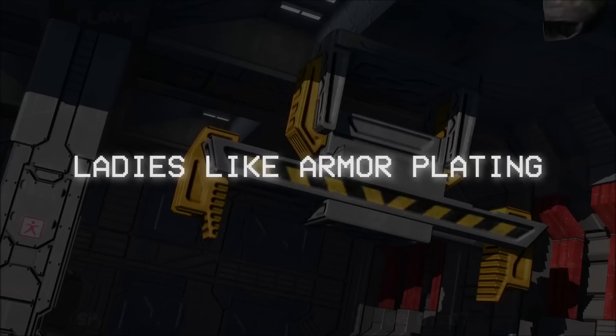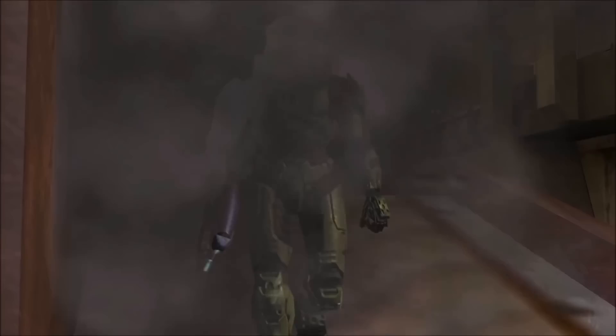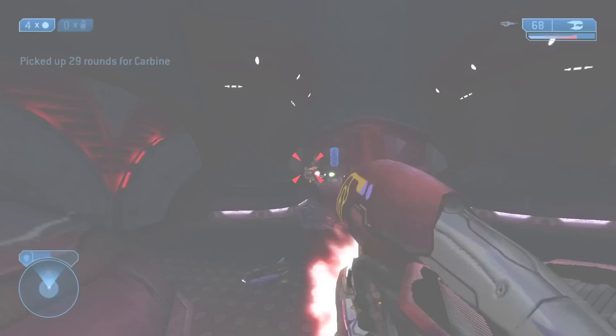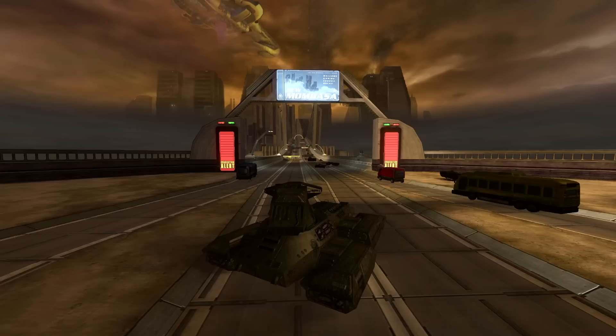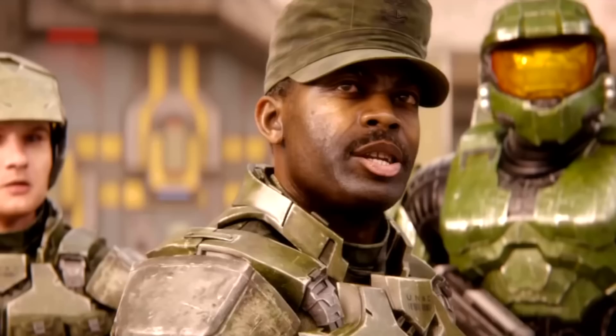Halo 2 was bigger, bolder, and more badass than its predecessor, taking what many fans loved of the original game and dialing it up to 11 while refining what previously worked. One such example was the Scorpion. In Halo 2's campaign, the Scorpion is first used in the opening moments of the mission Metropolis, getting dropped off by Sergeant Avery J. Johnson himself before rolling through the Covenant defences and wiping out any inhuman son of a bitch dumb enough to get between him and the Prophet of Regret.